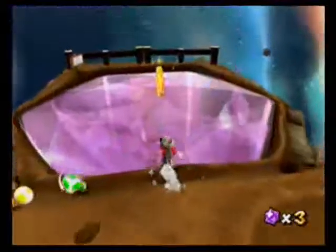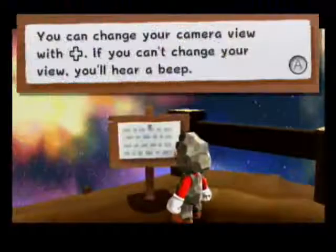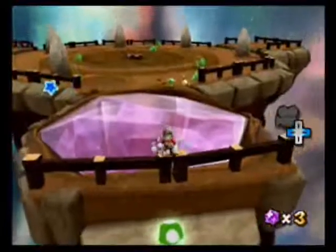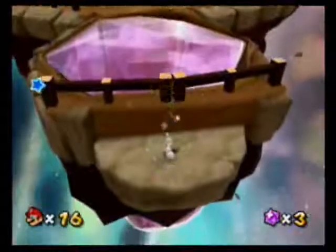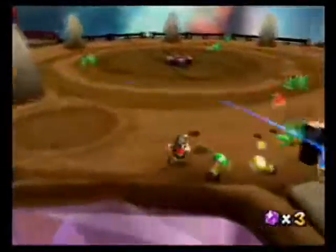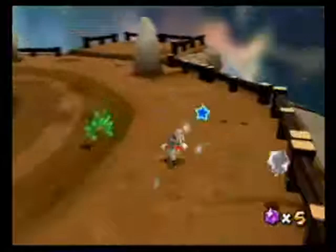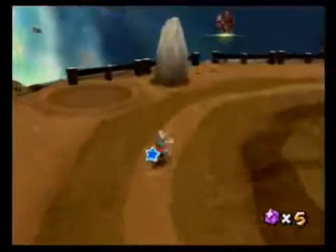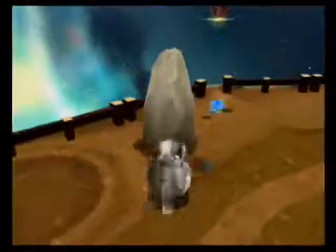And you can discover all kinds of secrets — like this comet metal! Oh hello, I will take that. I didn't even see that was there. There's all kinds of small secrets in those little rock pillars. I'll just go ahead and demonstrate — most of them just have star bits.